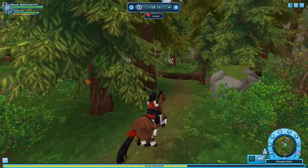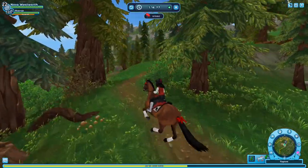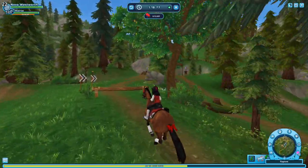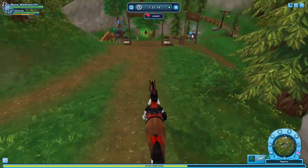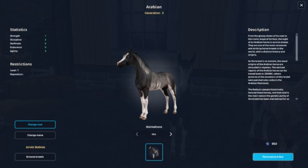The test arena was meant to be a place where you could click on a horse and then ride it around in an arena to see how it performs, and then you could decide if you want to buy it. However, I think Star Stable scrapped it because we no longer need it — we have the new horse buying screen.